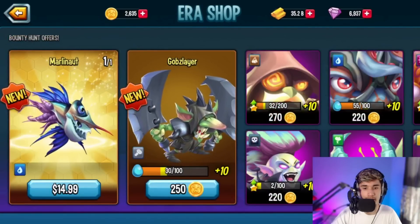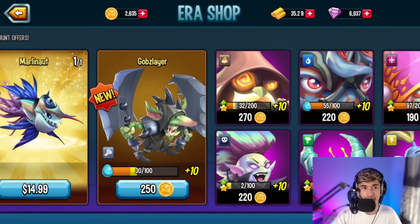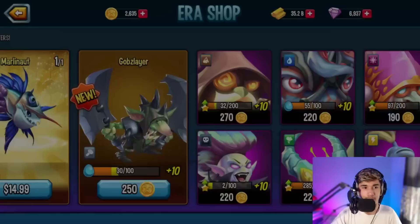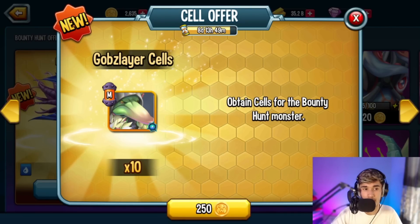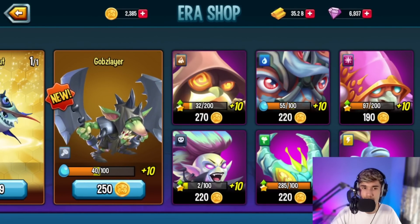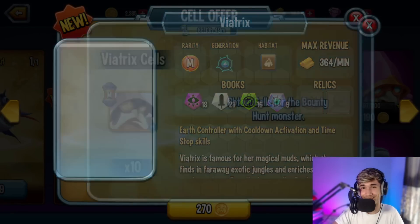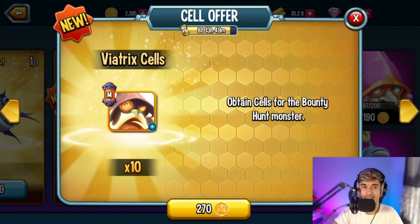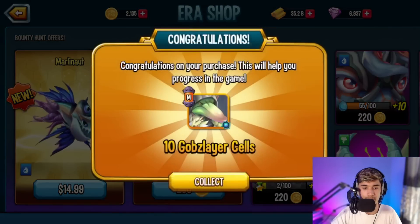Right now I have 2600 coins. I'll upload a video later — you guys will see how I got all those coins, make sure to watch that. What I'm planning on doing is spending it on Goblet Layer and basically crafting them, because I'm thinking about going for a high rank for Goblet Layer. So I'll spend 250 here — this costs 270, I don't know why it's so much. I get it, it's a past Bounty Hunt monster, but it's sort of outdated. He's not really that meta — he's good, I'm not saying he's bad, just not that meta.